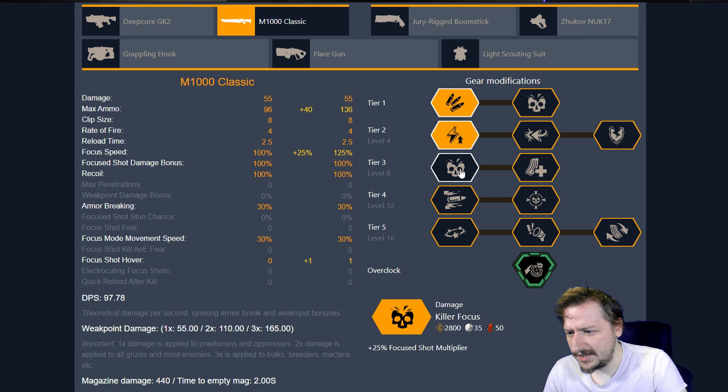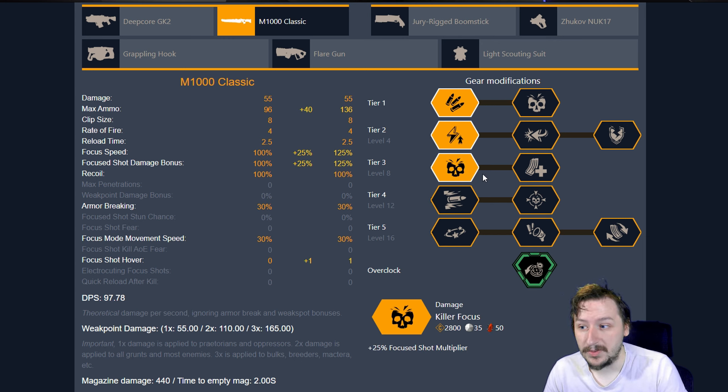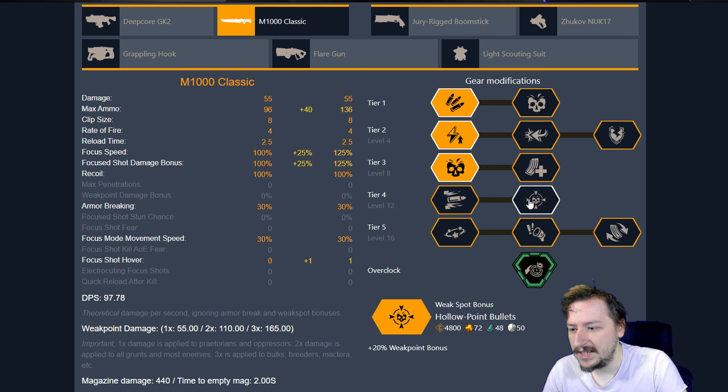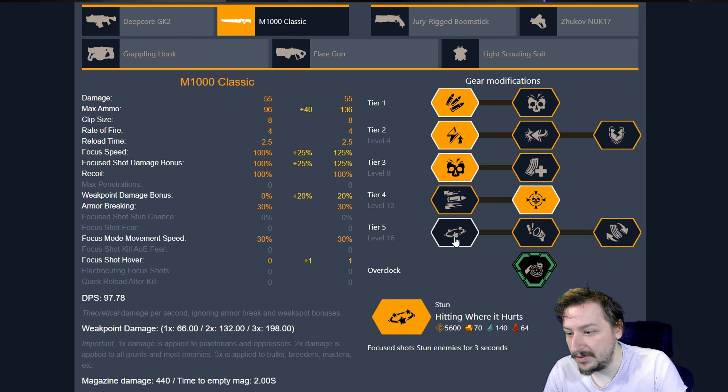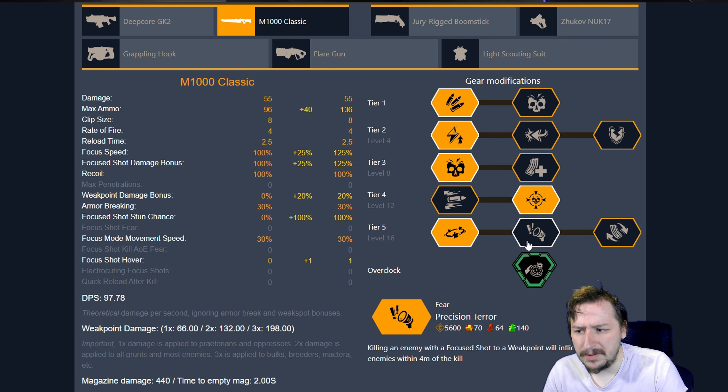In Tier 3, I usually go with Killer Focus to have even more damage when I focus in on those shots. In Tier 4, I usually go with hollow point bullets so that I can do even more damage on those focused shots. And then in Tier 5, I usually go with stun, although Precision Terror is also really good with this particular build. This is usually how I run my normal M1000 Classic rifle. I'm usually focused on using the focused shots more so than just spam firing, although you can spam fire and do decent damage towards small enemies like grunts pretty easily.